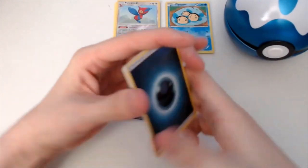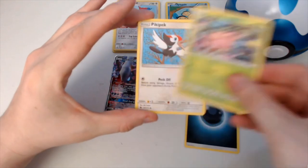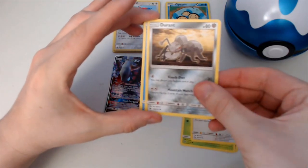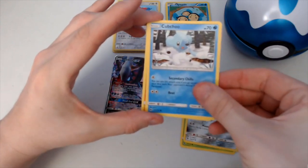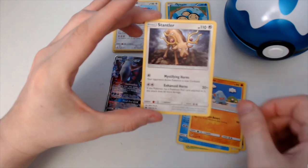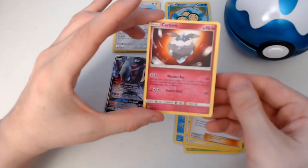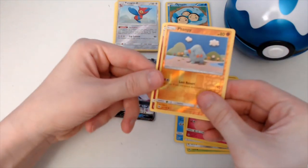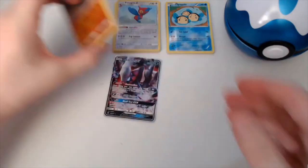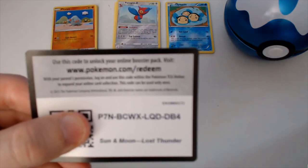In the next pack we have: Darkness Energy, Hoppip, Pikipek, Durant, Kubchew, Phantump, Stantler, Morty, Carbink — and Phantump is the reverse holo — and a regular Ribombee. So yes, unfortunately Darkrai GX is the pull of the video.